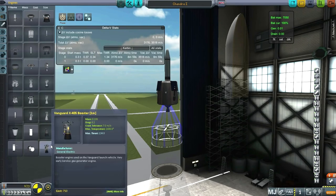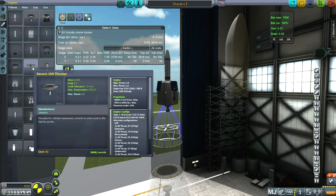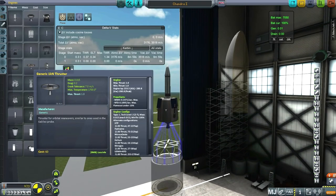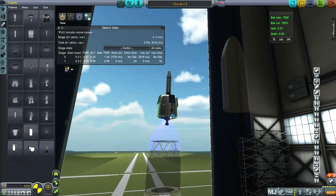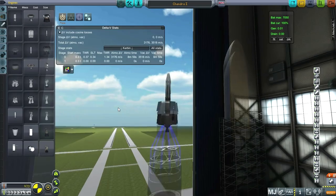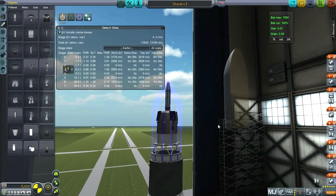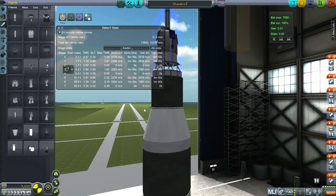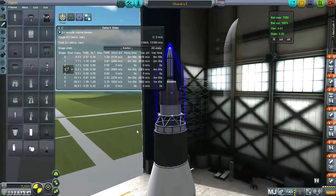There's the one kilonewton thruster for 1,200 funds. This little thing is pretty much essential. It doesn't have a config for engine igniter on there so I'm a little bit worried about that. Otherwise it should be pretty good — this stage has 3,500 meters per second of Delta-V. Maybe that's enough to correct inclination; if not, we'll relaunch from a location at the equator instead of Cape Canaveral.